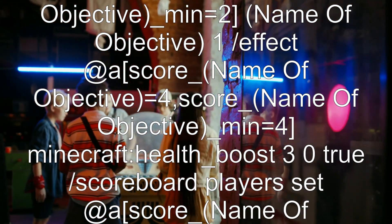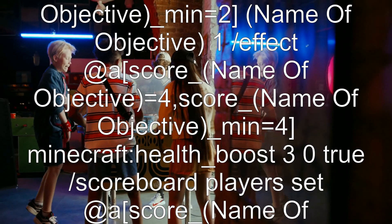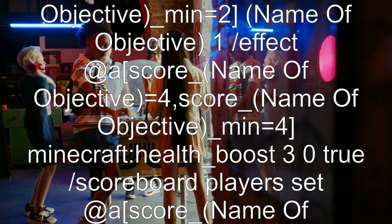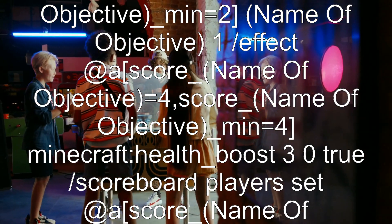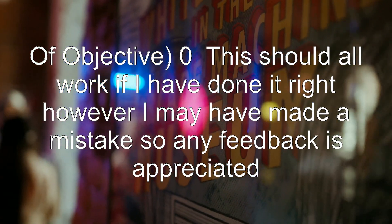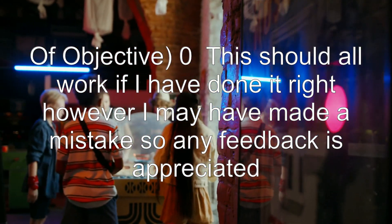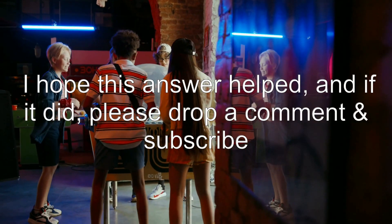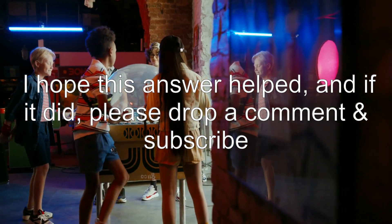Finally: scoreboard players set @a[score_[name_of_objective]=4,score_[name_of_objective]_min=4] [name_of_objective] 0. This should all work if I have done it right; however, I may have made a mistake so any feedback is appreciated. I hope this answer helped, and if it did, please drop a comment and subscribe.